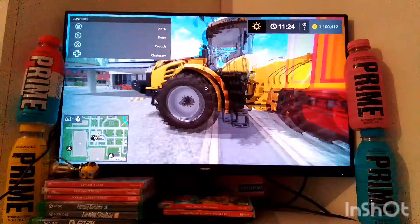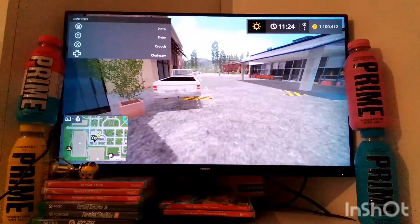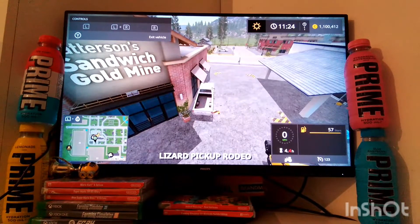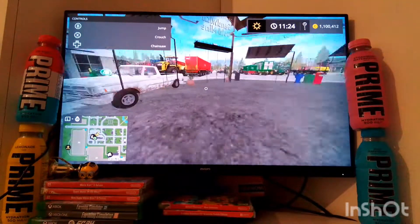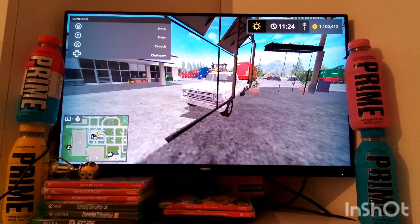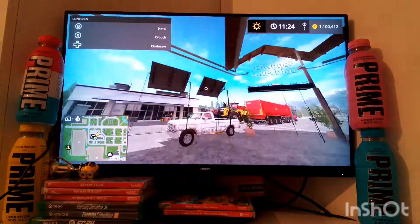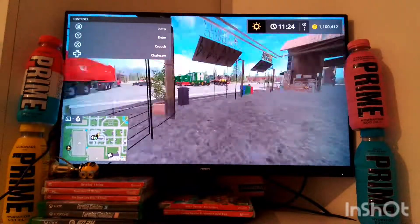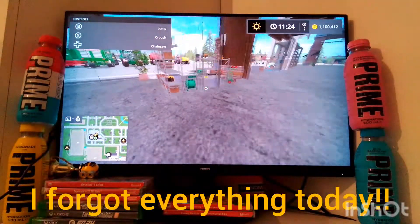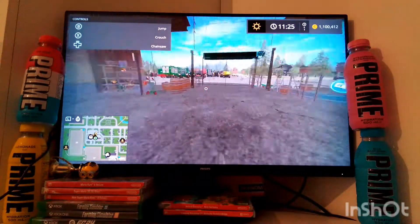First, we're going to use this tractor — you can use any tractor that you can customize. But first, you're going to get into your Hilux or any sort of Hilux. You can get into buildings using the Hilux because it's the smallest one, it's not tall, and most of them have roofs. I'd use the Hilux. So what you're gonna do is put your Hilux right next to that building.